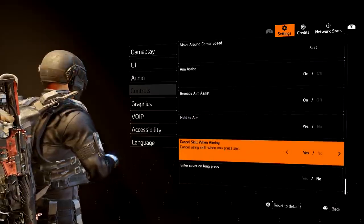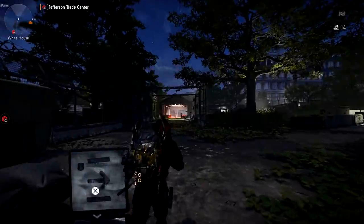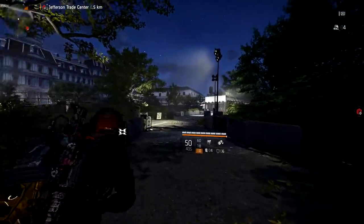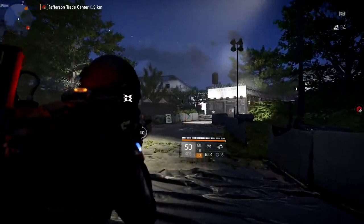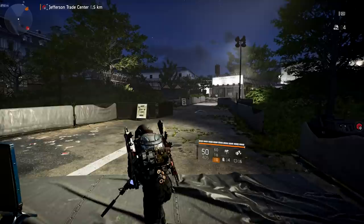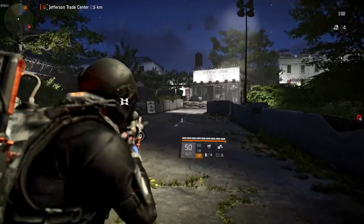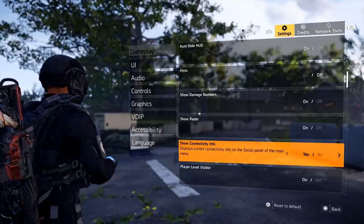The ninth setting I'd recommend changing is Cancel Skill While Aiming — set this to Yes. Say you're about to throw out your Seekers but then decide you don't want to waste them — just tap the aim button and you'll cancel that skill. This works great on both console and PC. You can cancel the skill without wasting it by simply swapping to your aim, which automatically cancels it.